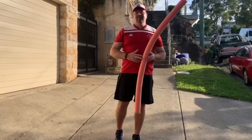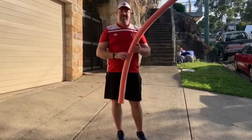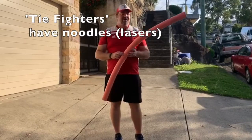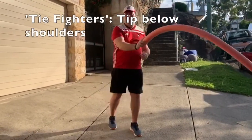In X-Wings vs. TIE Fighters, we have a number of people. If you have a big group or a small group, some people are chosen as TIE Fighters, some people are chosen as X-Wings. The TIE Fighters move around inside the area with their lasers — their bull noodles — and they try and tip the other people in the area.